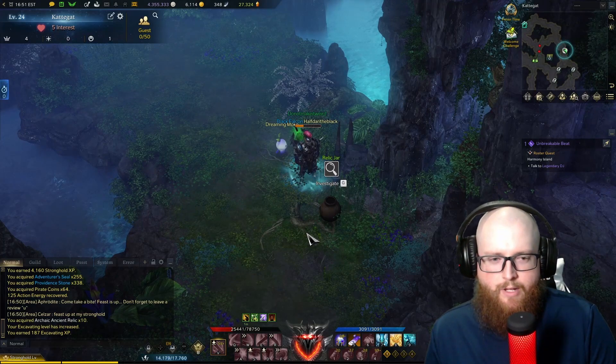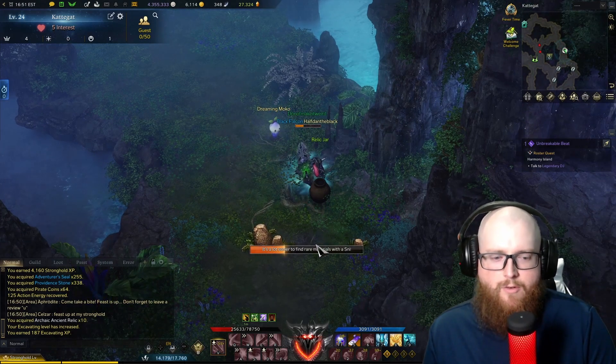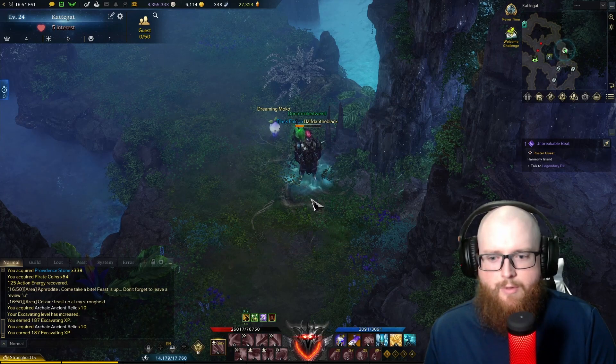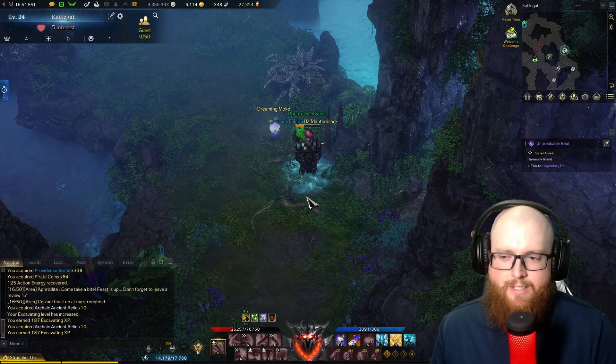The upside is that you don't have to use your sonar — they are just sitting out in the open for you to walk by and grab at your convenience. People can also come to your stronghold and grab these if you've turned the setting on, and you can go to your friend's stronghold and grab them as well as an alternative method. However, I prefer Golden Wave Island for myself.